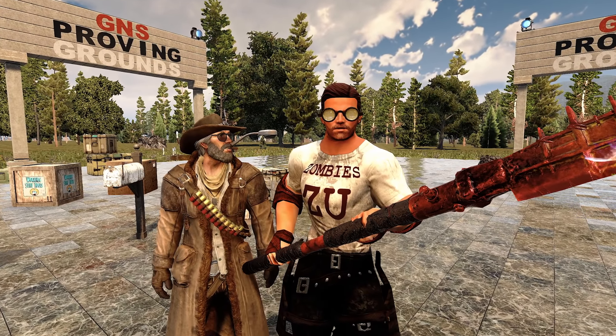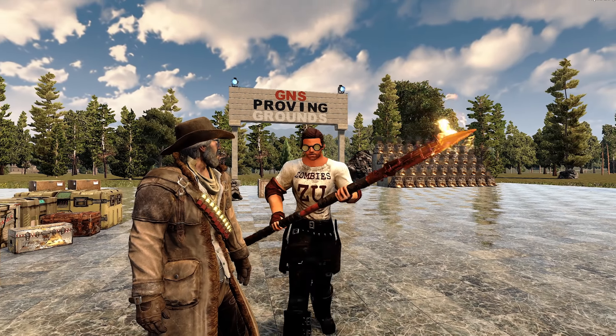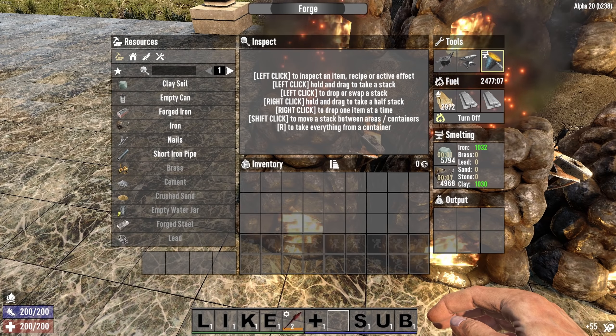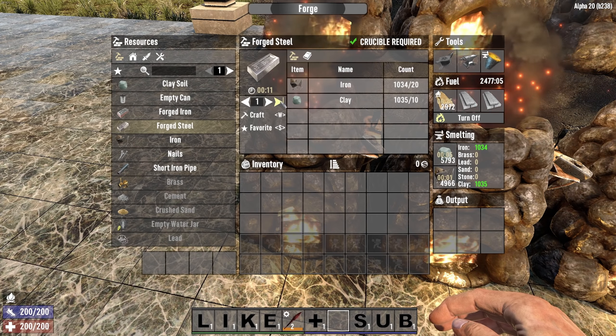Hey, what's up? Do you know how to get forged steel? Forged steel is necessary to craft cool stuff, but it can be a pain to find. And don't even get me started on the Crucible, which allows you to craft your own steel out of forges.